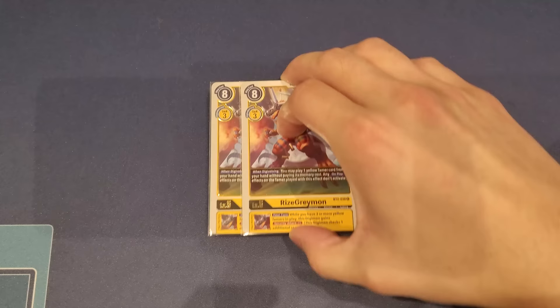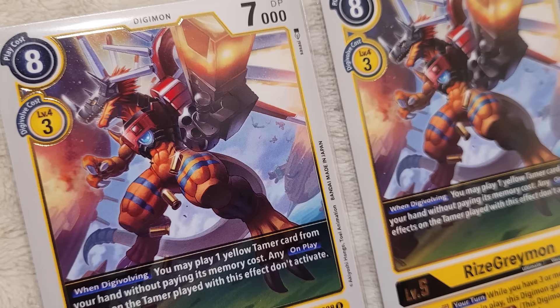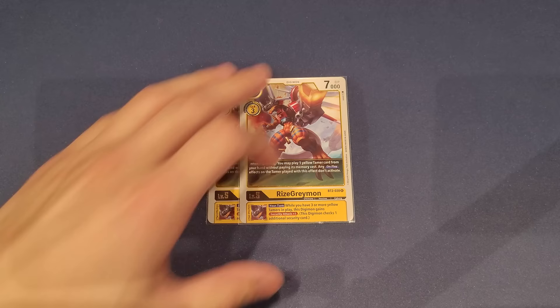We also play two copies of the older RyzeGreymon from BT2. When digivolving, you get to play one yellow tamer from your hand for free — but you don't get to use any on-play effects, and none of our yellow tamers have on-play effects anyway. With the inheritable, while you have three or more yellow tamers in play, this Digimon gains Security +1. We play quite a handful of tamers, so it's easy to reach that threshold. Some of you may want to play just one of instead — totally up to you.